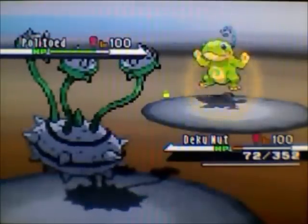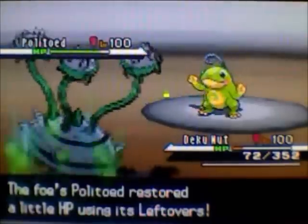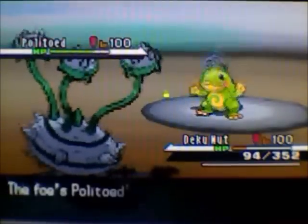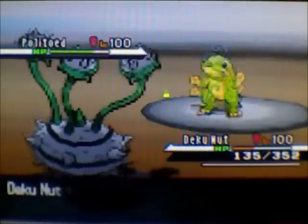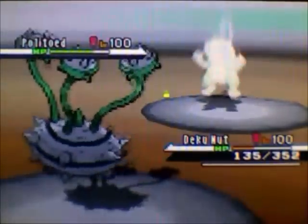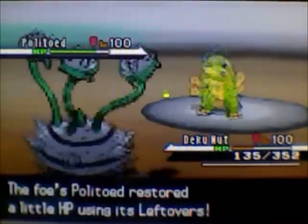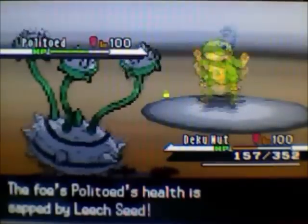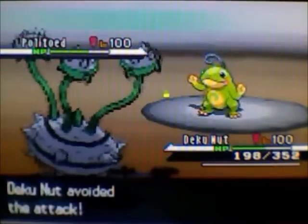He goes for focus blast — it doesn't miss, but fortunately I can take one. I go for the spikes. I keep going for the risky play, hoping it'll pay off. He goes for hypnosis and misses, which lets me get up the third layer of spikes. Now I have stealth rocks, one layer from before, and three layers of spikes — so anything coming in is going to get hurt quite badly.